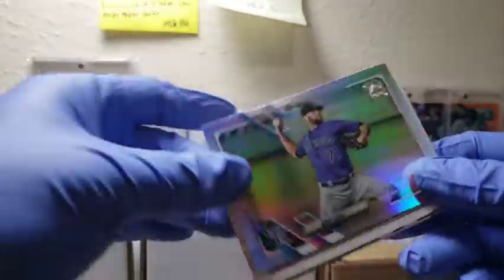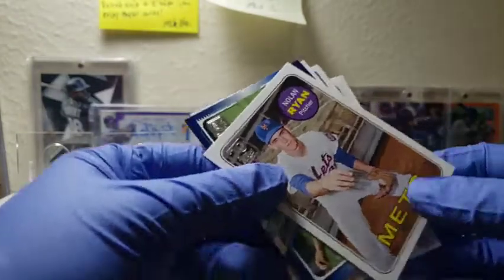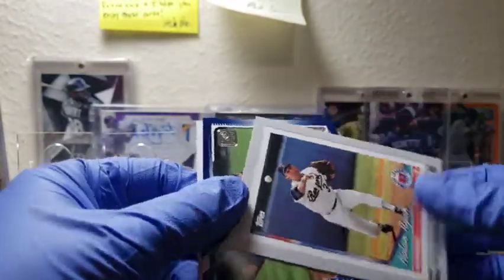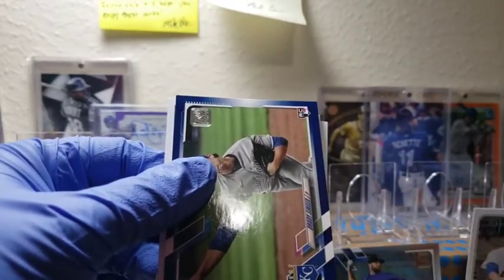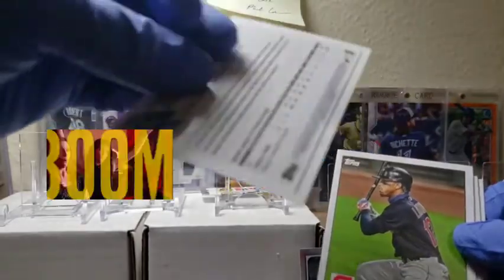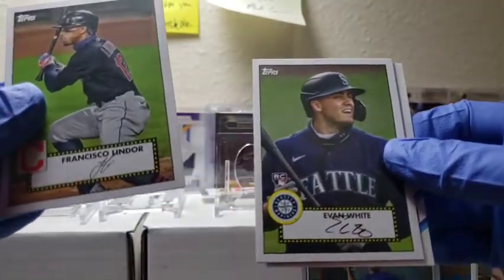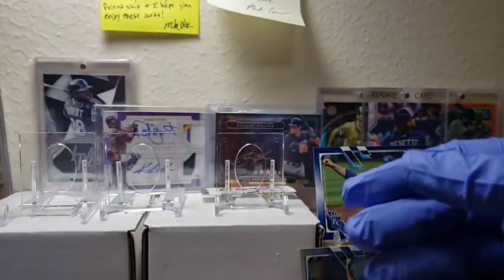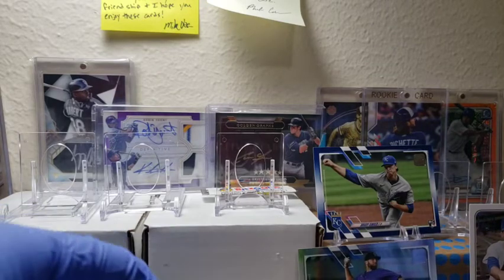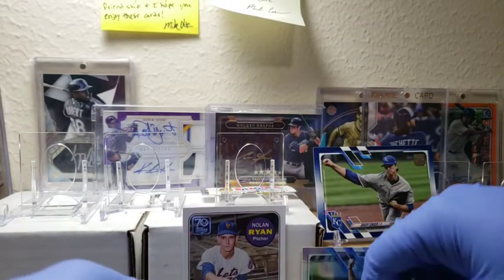And our foil — it is a Wade Davis. These are not numbered. Nice Nolan Ryan — I believe this is a '69 version here, maybe the '91 or something. Look at that, we got a blue parallel of Brady Singer! So this is one of the up and coming rookies — blue parallel, very nice. Brady Singer for the Royals. Francisco Lindor, Evan White rookie, and a Kirby Yates. I'm going to put the Nolan Ryan in my insert stack — started his career off as a Met, won a championship, and then never won one again.